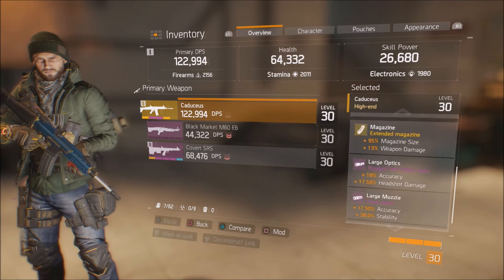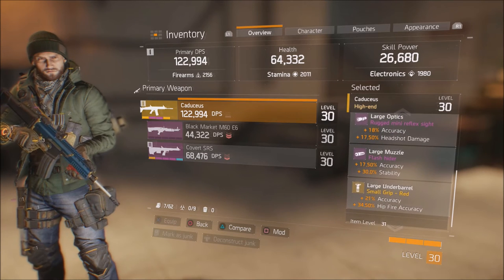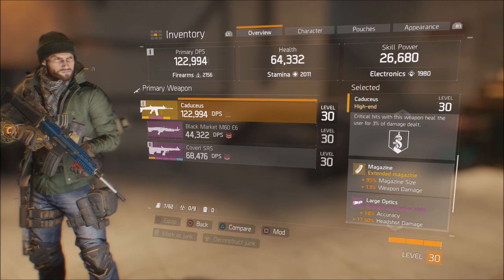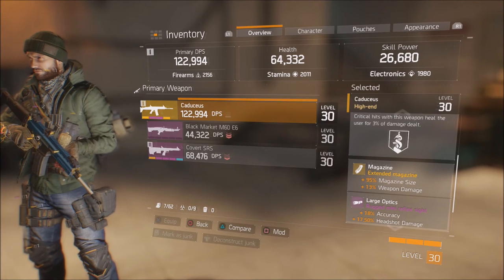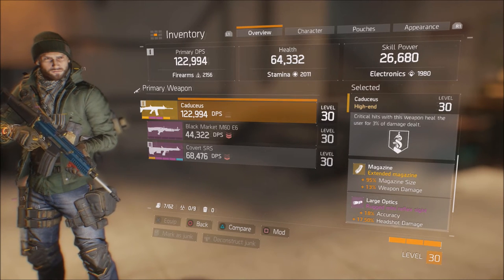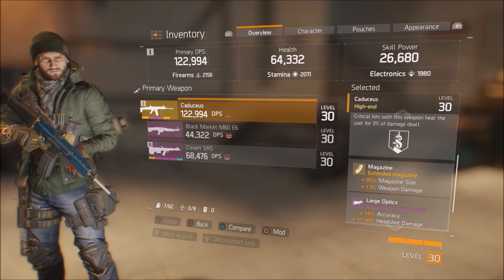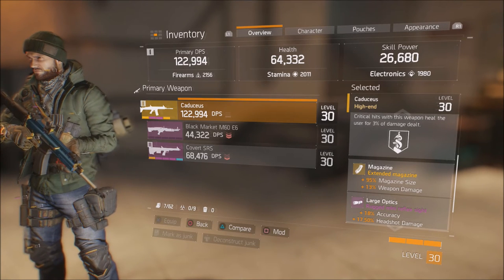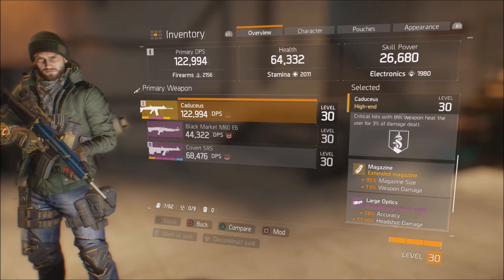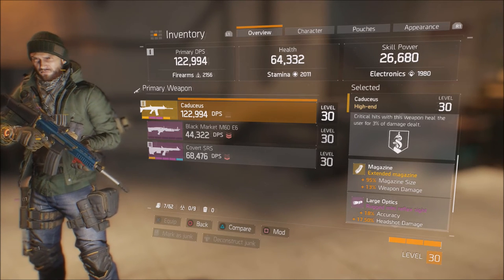Scrolling down to the attachments — I've built the majority of these myself, picked up one or two purples and swapped some things out. For the magazine I went for a 95% increase in magazine size and a 13% increase in weapon damage. When you build high-end blueprints you get a roll of the dice on what you'll get — I've probably built 20-something extended mag attachments for the 17 or so high-end guns I have. You never know what you'll get, so you just keep building and keep grinding.